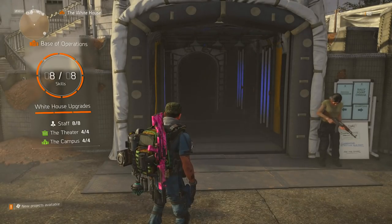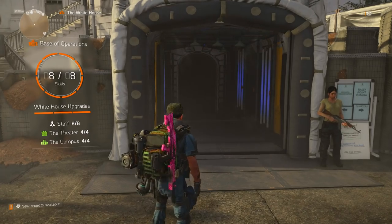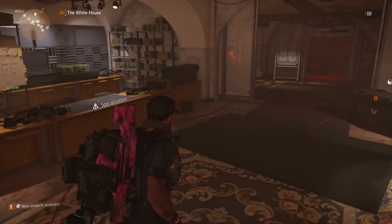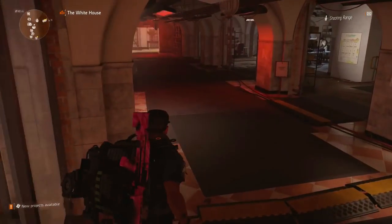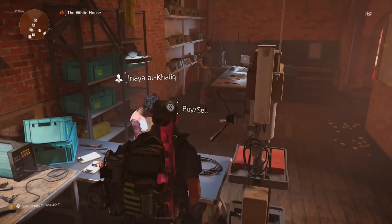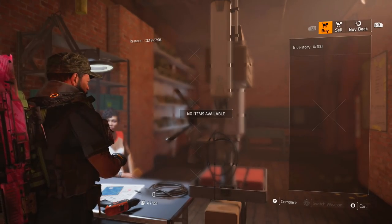Most of you probably have this by now, but I want to do a quick guide on how you actually get the exotic holster — it's the first exotic piece of gear to come into the game. To start off, the entire quest or project begins at the White House. Come over to Anaya, go into her buy and sell, and she will have the first part there.